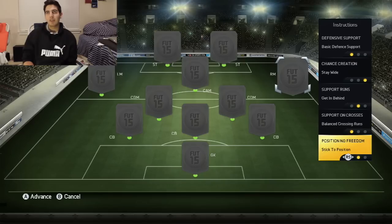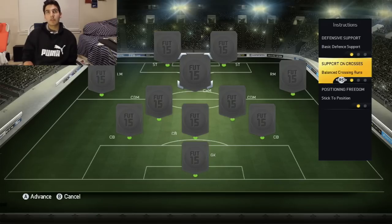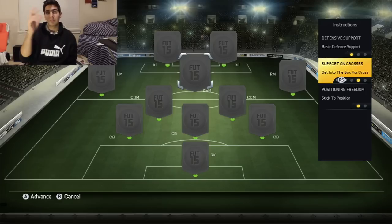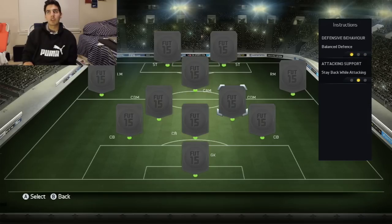For crossing, I don't cross that much so I just keep it balanced. For stick position, I want my wingers to stay down the wing rather than cut inside. For the center attacking mid, I stick to position — I don't want him moving out of position. I like players to stick to position because I pass and I know they'll be there. I want him in that hole between the two strikers. For crossing, I put stay on the edge — I don't want him getting into the box too much. For defensive support on the CAM, I just keep it on basic.